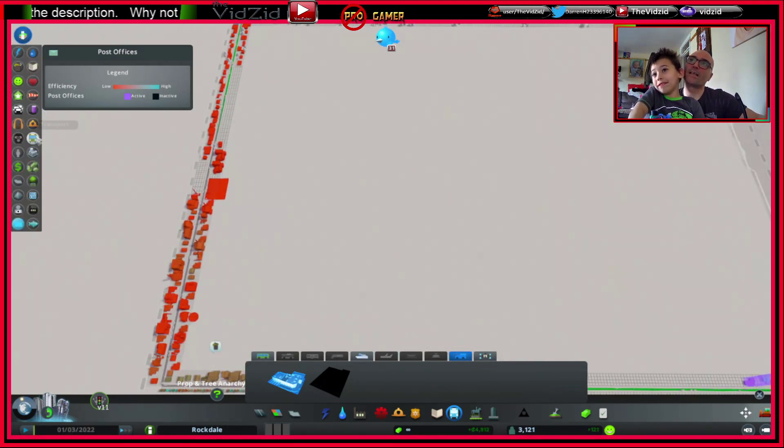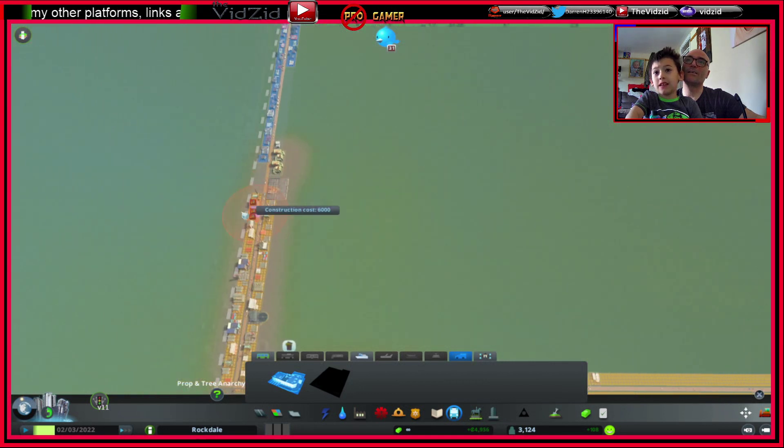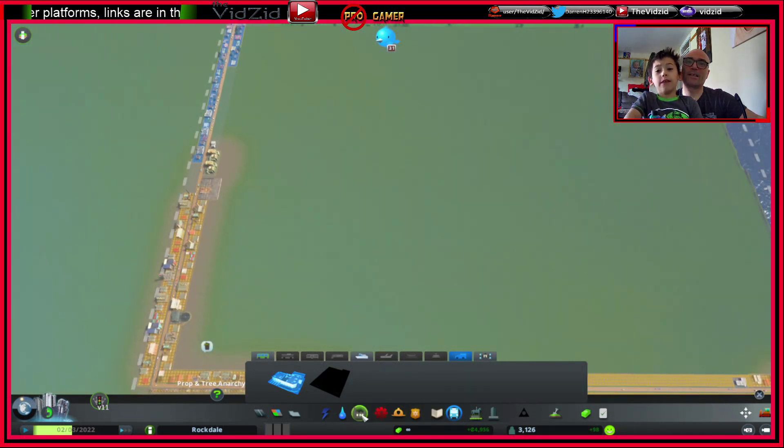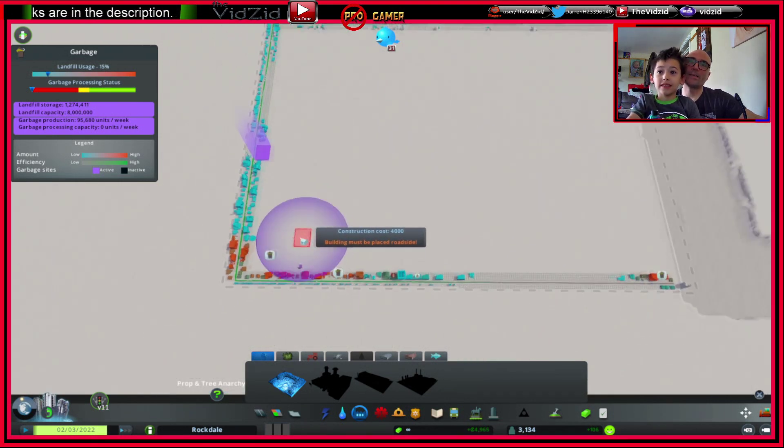Yes, we have a bit of a rubbish problem. See this symbol? That means they're not getting their rubbish collected. So we might need some more rubbish trucks — we need another one of these. Where do you want to put it?